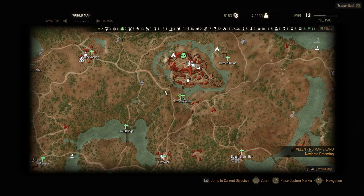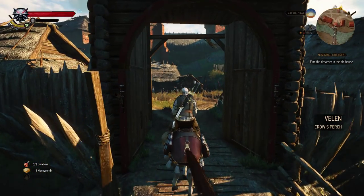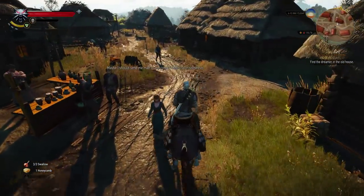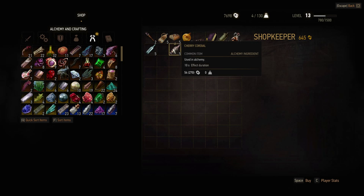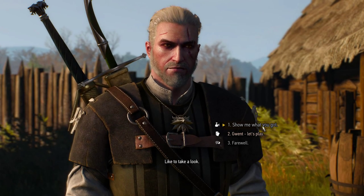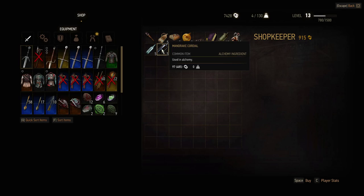Therefore, the easiest spot for Mandrake Cordyl and Cherry Cordyl is a merchant at Crow's Perch. Right after crossing the bridge to Crow's Perch and turning right towards the Bloody Baron's house, there is a merchant who will sell Mandrake Cordyl and Cherry Cordyl together. And also, a good tip: after you buy out all his stock, all you have to do to replenish it is to exit the item's view and just ask to see his wares again, without the need to leave and come back and restart the conversation.